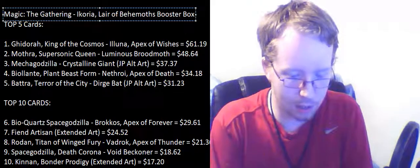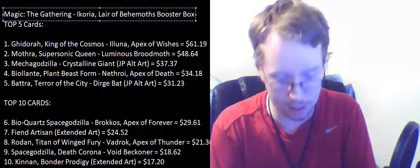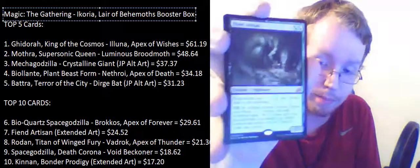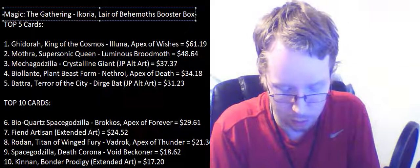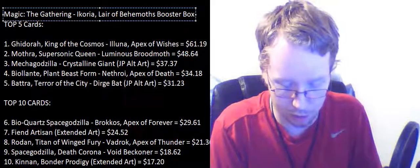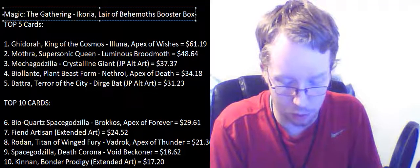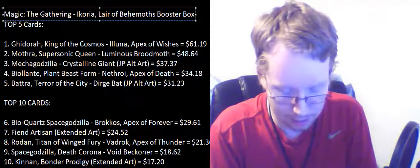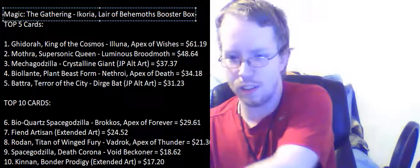We got Easy Prey, Sanctuary Lockdown, Generals of Horcer, and Fiend Artisan — that is number 7, that's 24 bucks. A 1/1 for two requiring a green and a black. Fiend Artisan gets plus one, plus one for each creature in your graveyard. One green or black and X — tap, sacrifice another creature, search your library for a creature card with converted mana cost X or less, put it onto the battlefield, then shuffle your library. Activate this ability only any time you can cast a sorcery. And a foil Swallow Hole. That's the fourth mythic we've gotten — we're doing good.